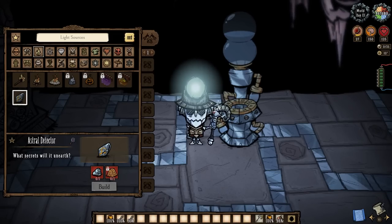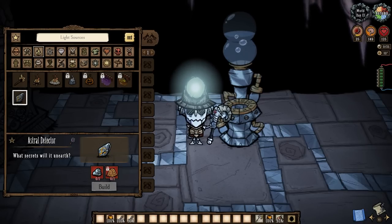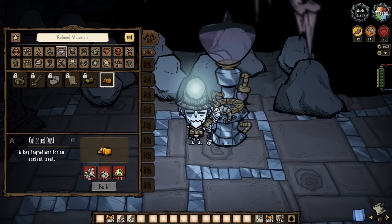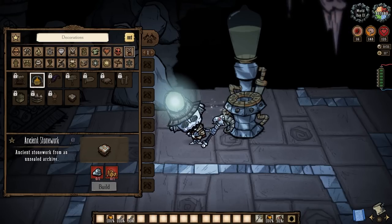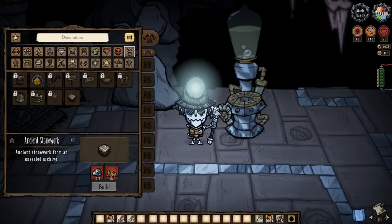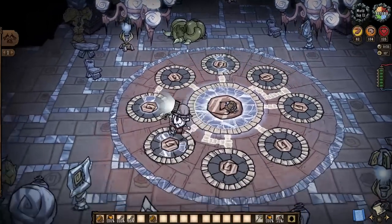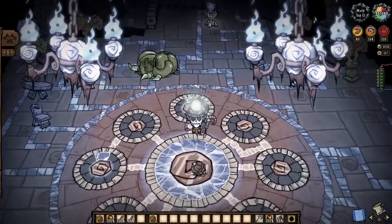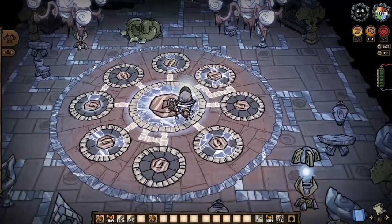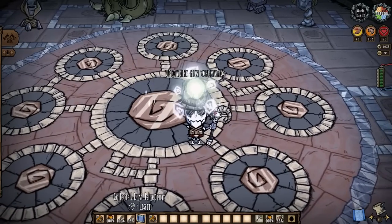Chances are you won't get as lucky as I did with the fountain spawns, but flushing any and all gives us distilled knowledge, and specific colors do indeed offer us specific crafts — like the blue fountain here leading to astral detectors. Red fountains of knowledge will give us collected dust, but we'll still absolutely need to be working towards making some. And lastly, yellow fountains will grant us both the terra firma tamper and the ancient stonework turf blueprints in one flush. We need to pop them open via a mini memory game: located somewhere in your ancient archives is the ancient orchestrina, and once a distilled knowledge ball is dropped in the middle of it, we must enter the correct sequence, and only then will each distilled knowledge give us a blueprint for their respective recipes.